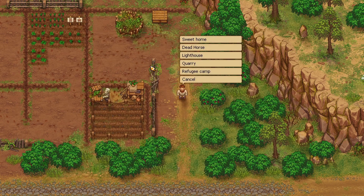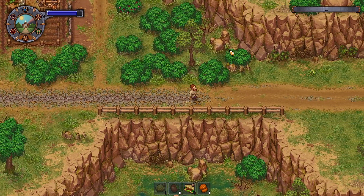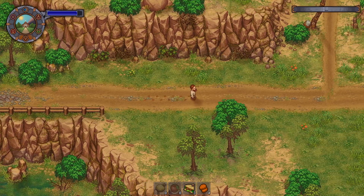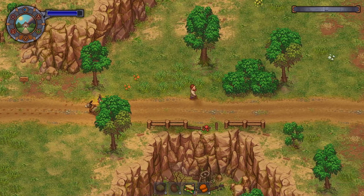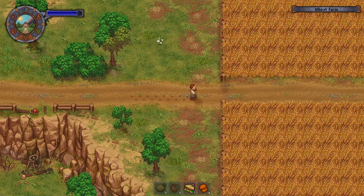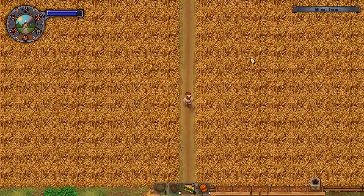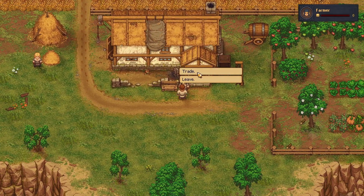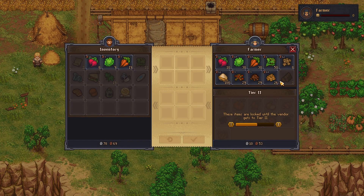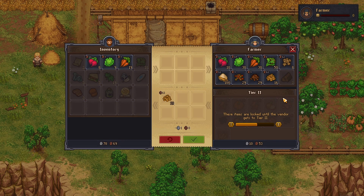I don't think the teleport stone works there — quarry, lighthouse, no. So we hit cancel. The good news is we can then go from the farmer, once we buy the wheat seeds, probably back to the house. That dang donkey is ruining all my plans. Hello, Mr. Farmer — I would like to buy a whole bunch of your wheat seeds. So we're going to buy 10, which should give us enough to have basically some leftover.